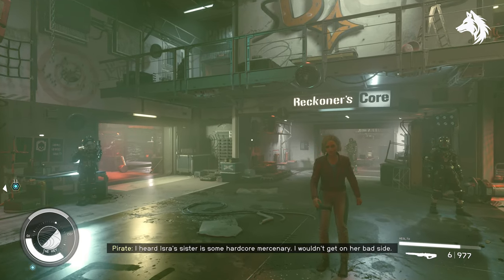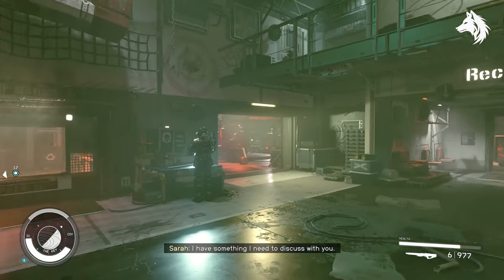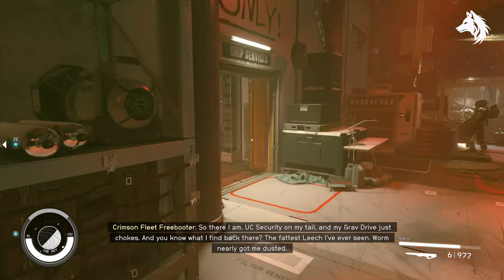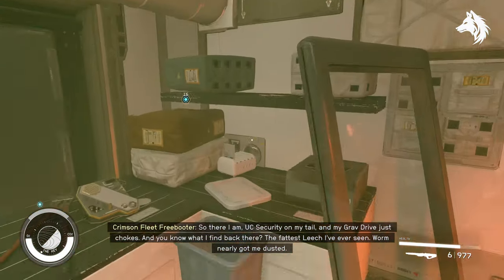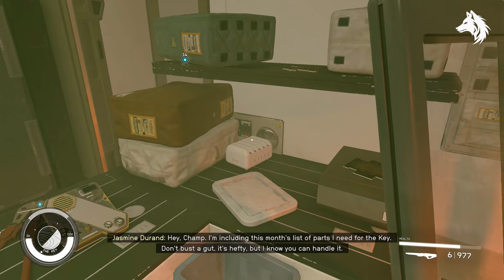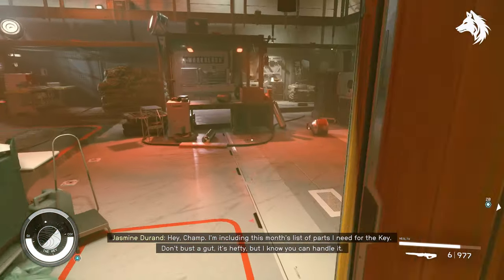Next there are three evidences on The Key. Request A17 is found in Jaz's ship service office. Mira's Demise is located in one of the first floor room bunks, and Voss's Parts evidence is found near Dolgato's computer in the upstairs area, all over The Key.